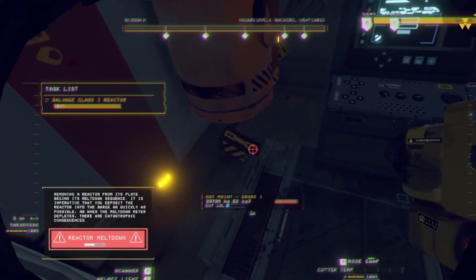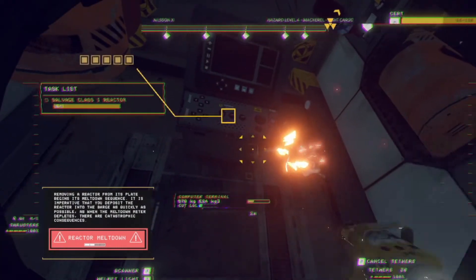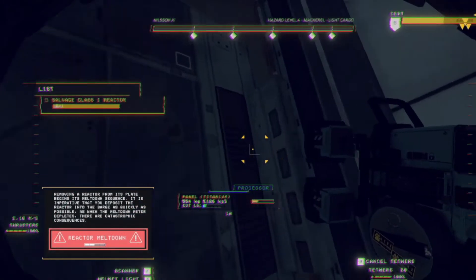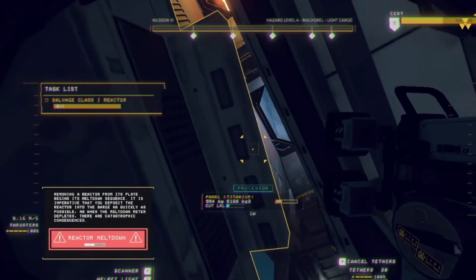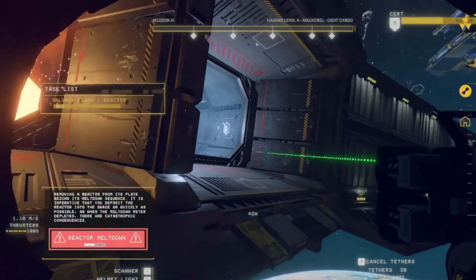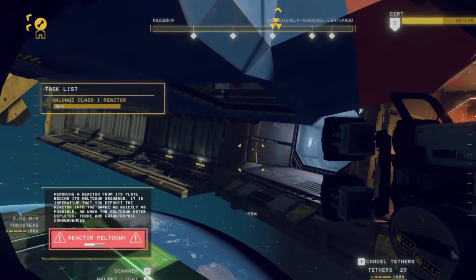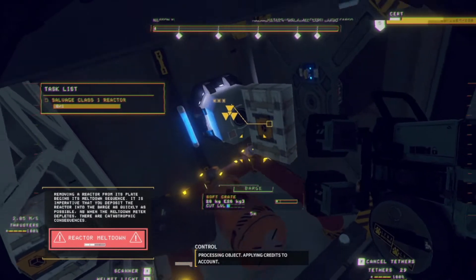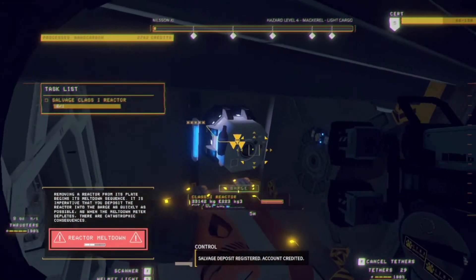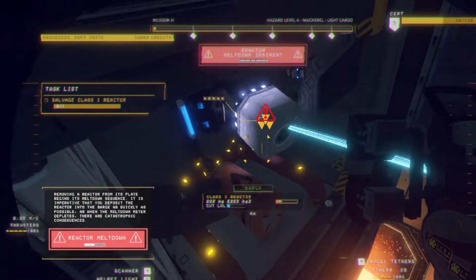So we just want the reactor - I just want to cut the floor out there. That's got to come out. I'm going to push the floor down with the thrusters. Luckily we've got some stronger thrusters now. This goes to the processor. The reactor sits in the roof of the ship, so I can just sort of tether it right out of there - into the barge. Salvage deposit registers, and that's what I'm going to do now. It's the least dangerous thing to do. There she goes.